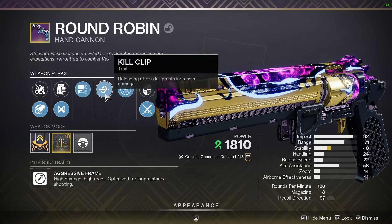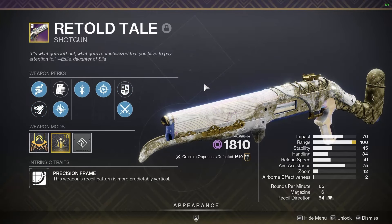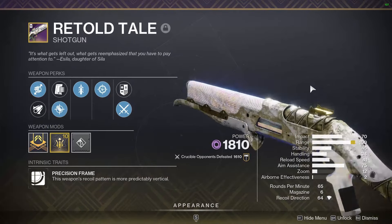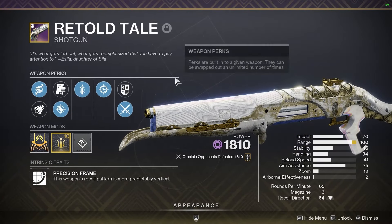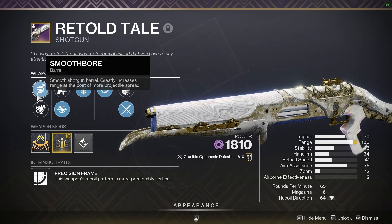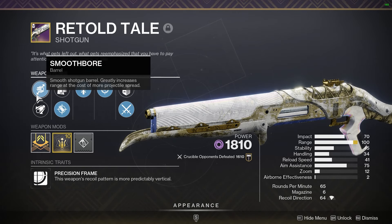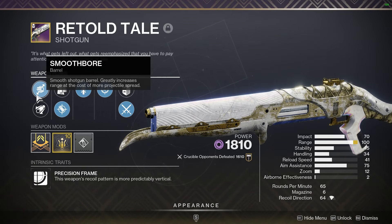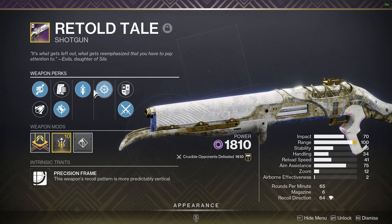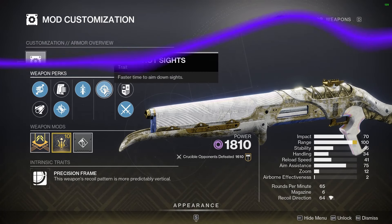Still a very solid gun. And when we want to get aggressive, we're going to be using this Retold Tail Shotgun — looking very fresh. I have 100 range on this thing with Smoothbore. Smoothbore is fine on shotguns nowadays with the organized shotgun spray patterns we have. Then Accurized Rounds, Quickdraw, and Snapshot — my favorite combination of perks on any shotgun in the entire game.